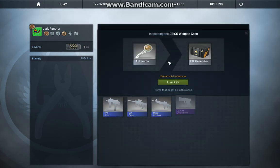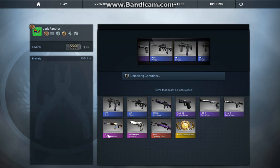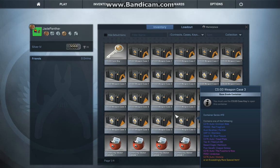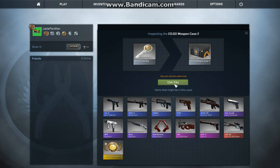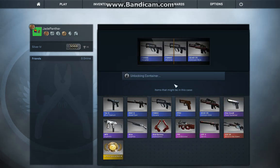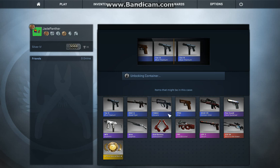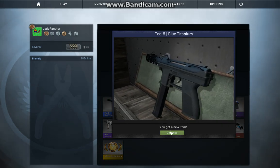I'll open up a regular weapon case, see what I can get. Oh yeah — Skulls, skulls for the win! Looks like it's in okay condition. I'll open up number two. Couple of nice guns went by in the beginning there. Deck nine. Looks like it's in pretty good condition.